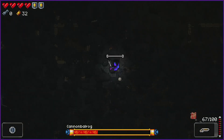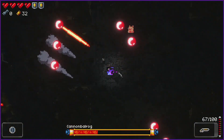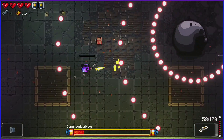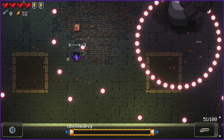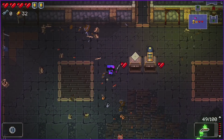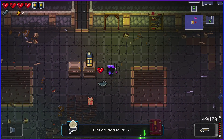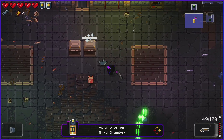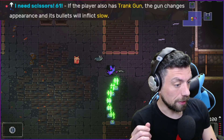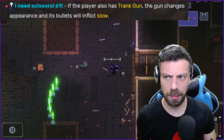Let's go dark and avoid the big shots. We get Wolf and Pig — I thought there was a synergy with those two. The synergy: if the player also has the Trunk Gun, the gun changes appearance and its bullets will flick slow. Could be interesting, could be useful. Let's move on down.